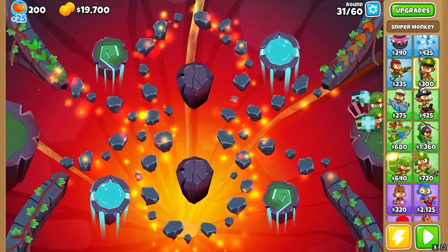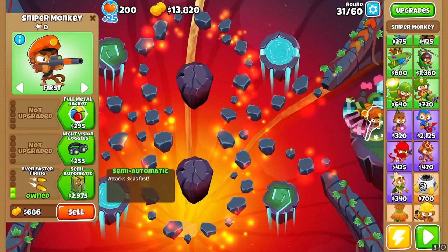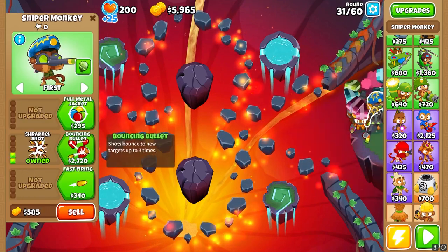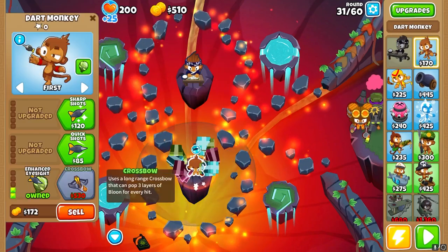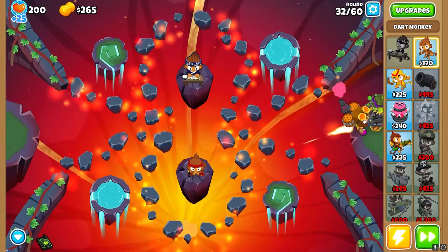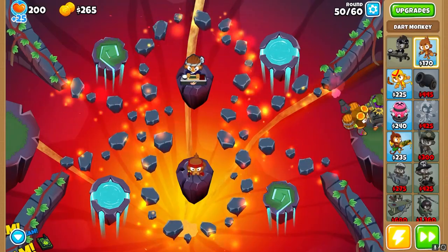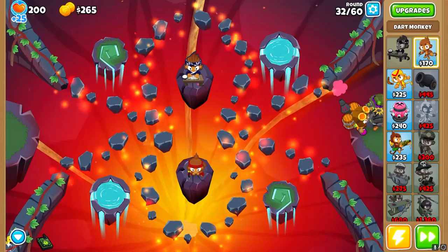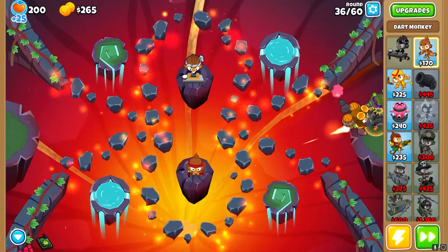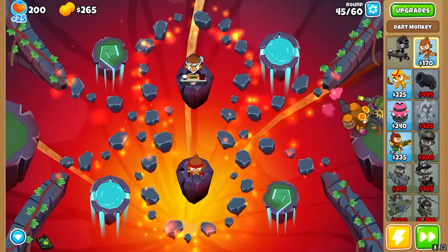Then you want to place down two snipers and an alchemist. Upgrade the alchemist to a 4-2-0, then one sniper to 0-2-4 and another to 2-3-0. After this, you can use the leftover cash to buy whatever you want, and once you're ready, press play. On the majority of maps this will be able to beat them, so just go AFK or go watch a video or two. Finally, once the map is beaten, rinse and repeat. This method is pretty easy to set up and doesn't require that much effort to do, which makes it very useful to have going on passively in the background.